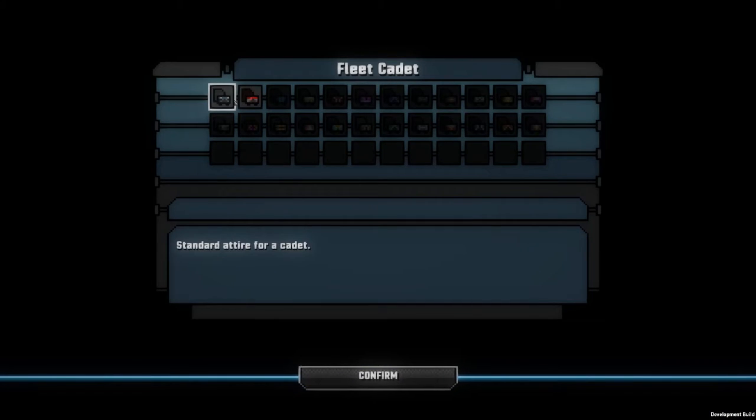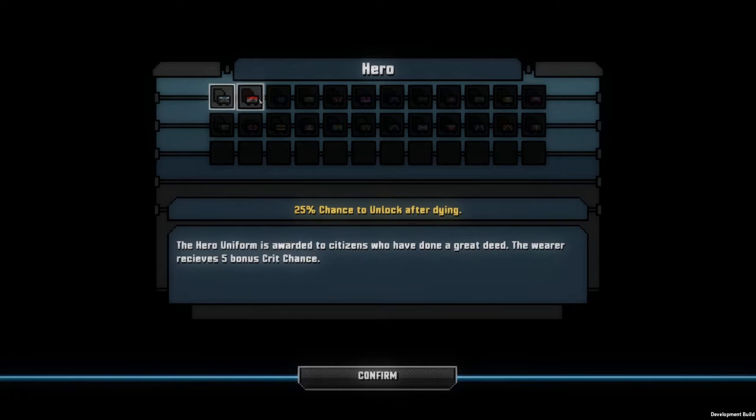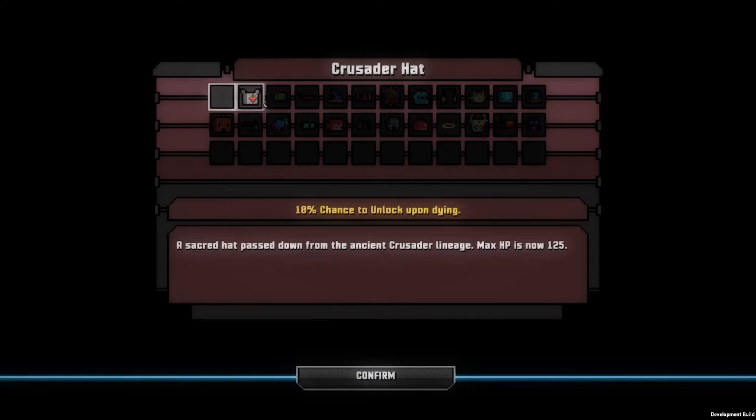Oh, what's this? Standard type for a cadet — 25% chance to unlock after dying. The hero uniform is awarded to citizens who have done a great deed. I'm definitely gonna wear that. And I'm also gonna wear the crusader hat — 10% chance to unlock. A sacred hat passed down from the ancient crusader lineage.